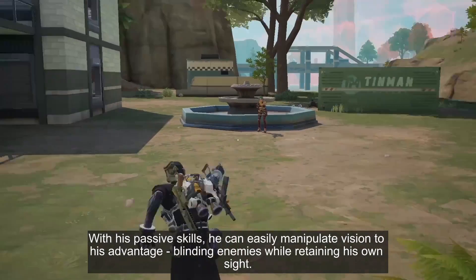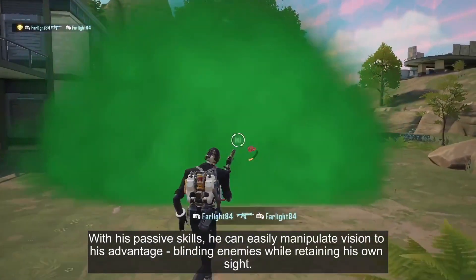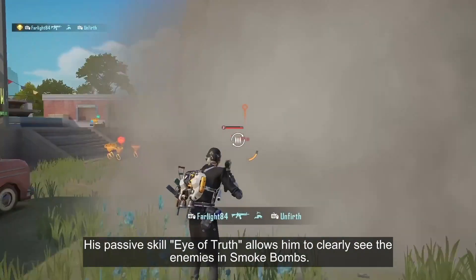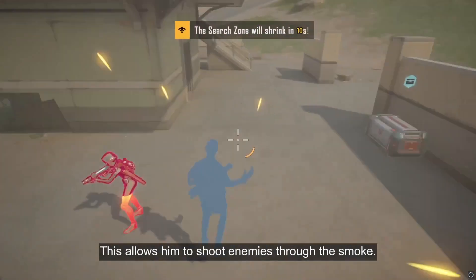With his passive skill, he can easily manipulate vision to his advantage, blinding enemies while retaining his own sight. His passive skill, Eye of Truth, allows him to clearly see the enemies in Smoke Bombs, allowing him to shoot enemies through the smoke.